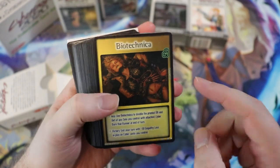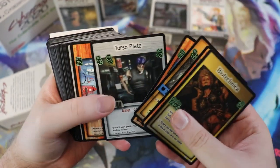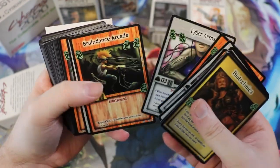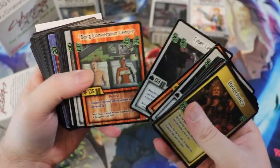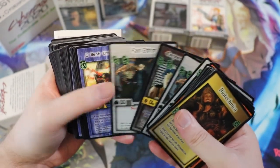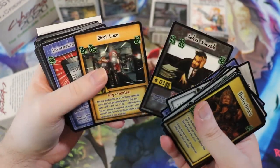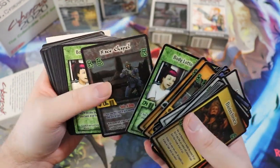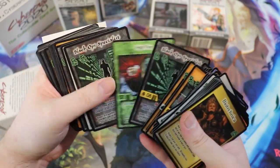I don't think these agenda-type cards come in the booster packs — cyber arms, Borg Conversion Center — I think you do need to get the starter decks for those. Skin Weave. We've got John Smith here already. Black Ops Specialist Netrunner.